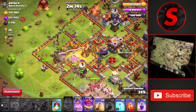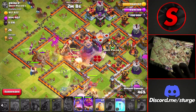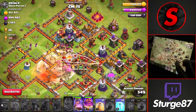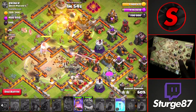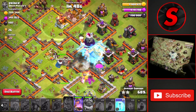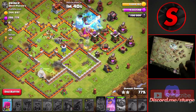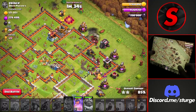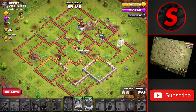Drop the main squad of miners and hogs with the Warden on the left side, raging the queen as she goes through the Tesla farm towards the bottom to take down the Eagle Artillery. Heal and rage through the core to speed through that portion toward the right Inferno Tower — first star achieved. Use the Warden ability to push through the Inferno Tower and Wizard Towers while also freezing it, then drop the last freeze on the final Wizard Tower. We still have a wall breaker left, but you're going to get the easy three-star on this Town Hall 11.